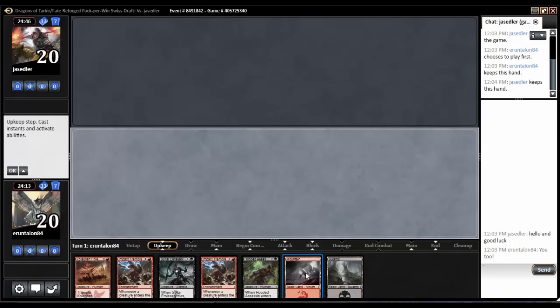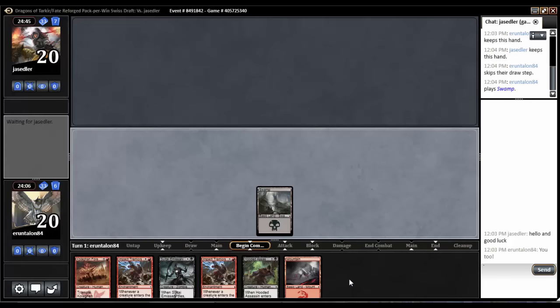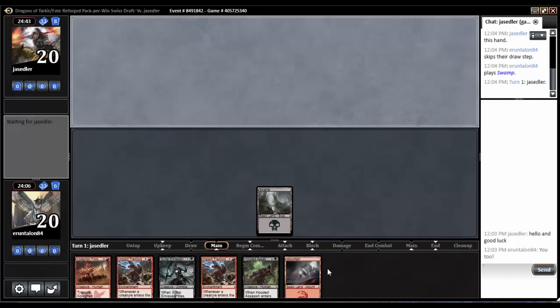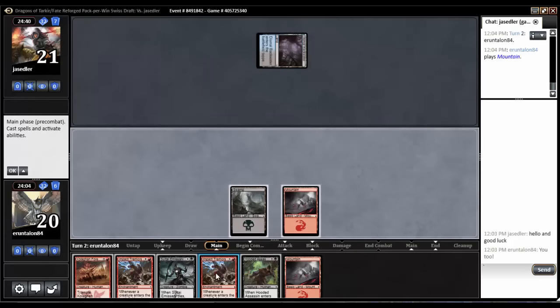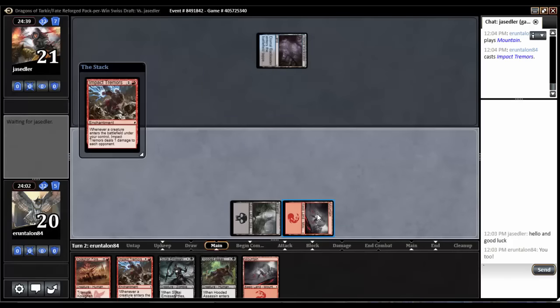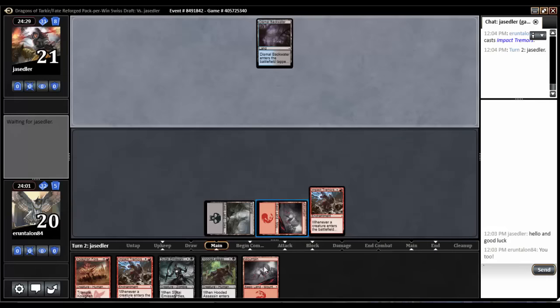Ideally he doesn't establish his board too quickly so we can establish the tremors. Swamp and pass the turn. Tap land — that's gonna help. Let's go, Impact Tremors, pass the turn. He takes a bit of time, probably to read Impact Tremors, just to remind himself what it does.